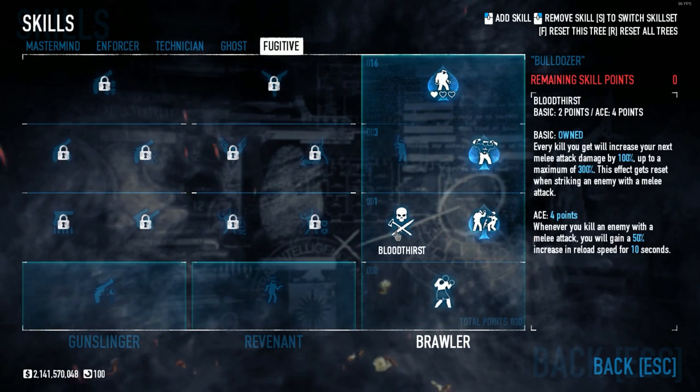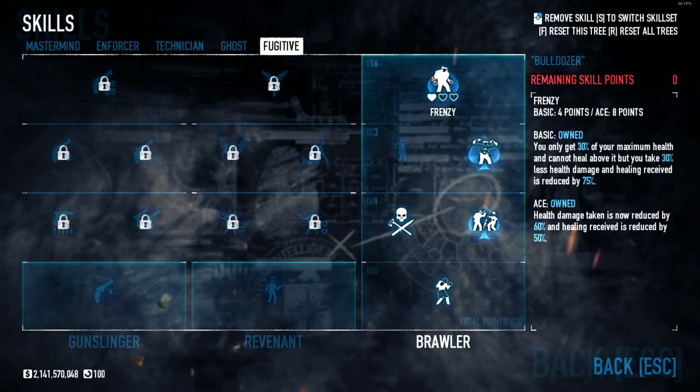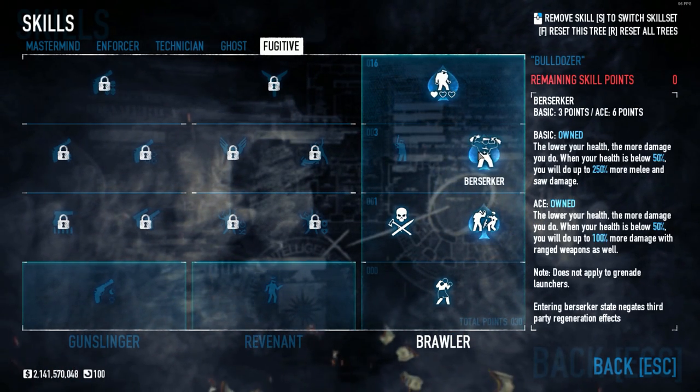In Fugitive, we have Martial Arts, Bloodthirst Basic, Pumping Iron, Berserker, and Frenzy, all aced. This will increase our damage for our ranged weapons when we have Frenzy and Berserker Ace combined.